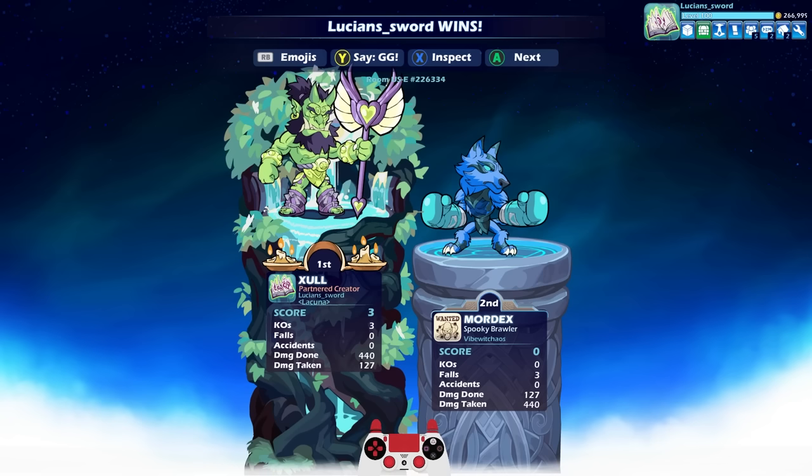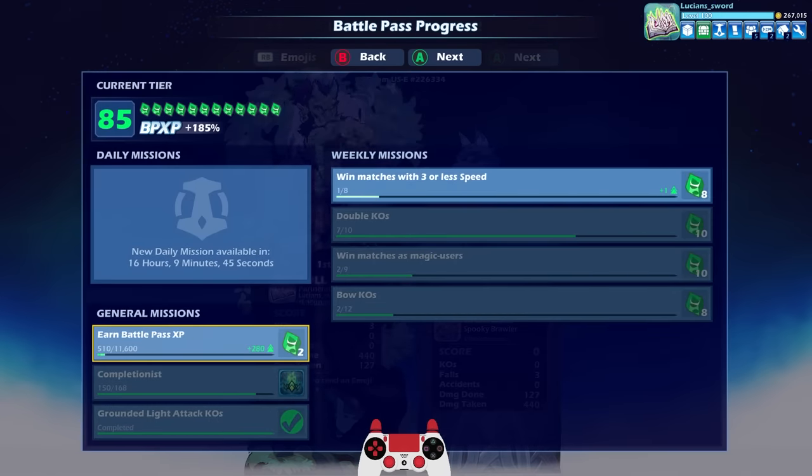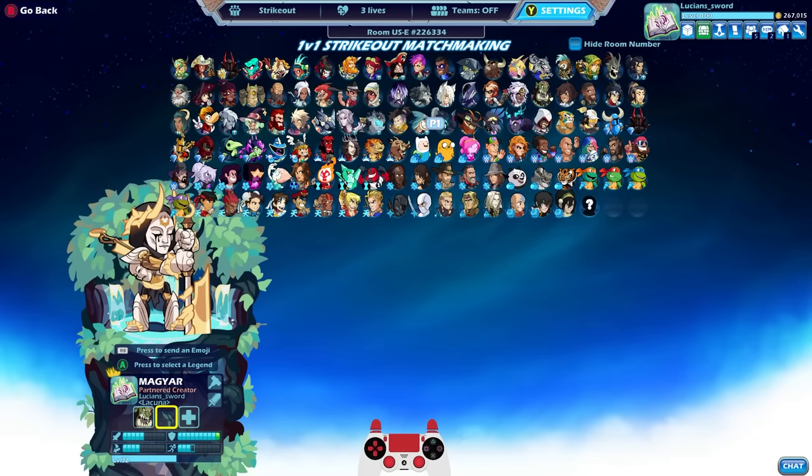Let's change up the order of legends — we're not going to play Zul every time. Oh look at that — win matches with 3 or less speed. That's interesting.